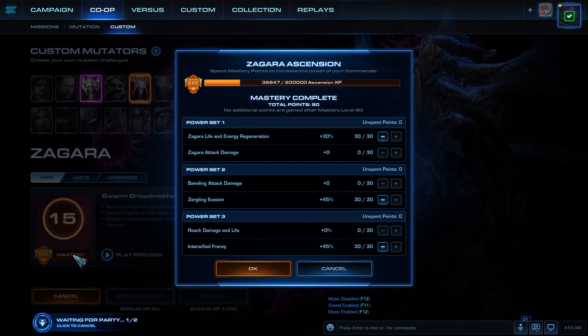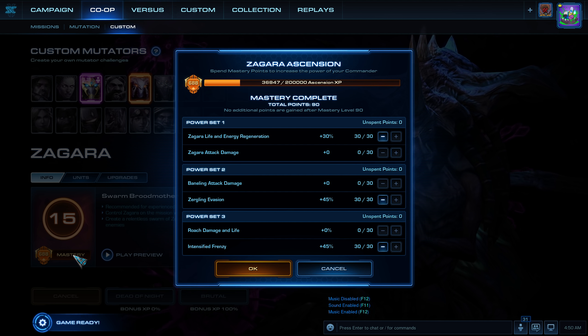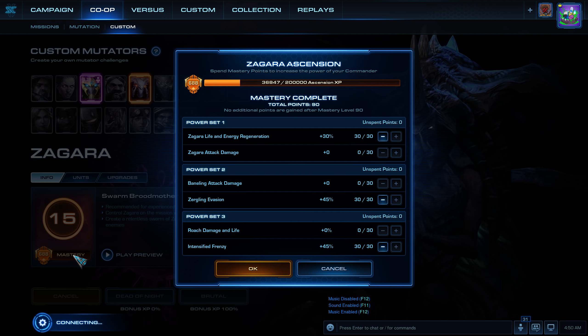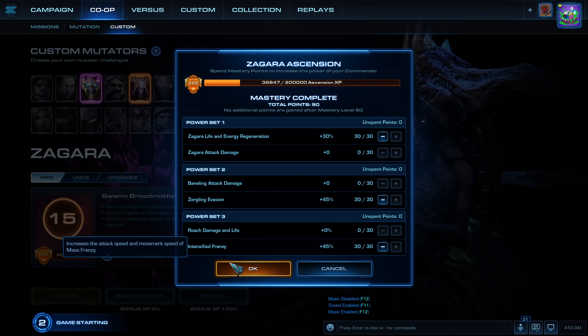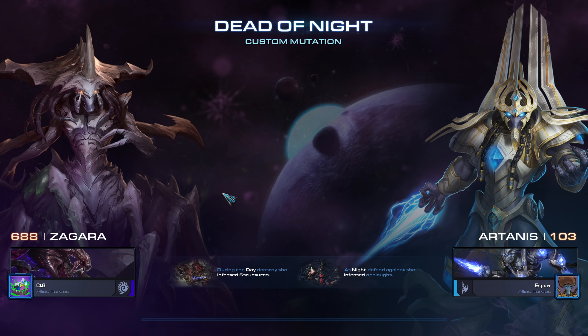On Dead of Night, I am playing as Zagara. I am at level Ezar, with Zagara Life and Energy Regeneration, Zergling Invasion, and Intensified Frenzy. My ally Esper is playing as Artanis — his favorite commander probably — while waiting for the loading screen.